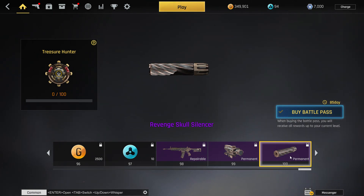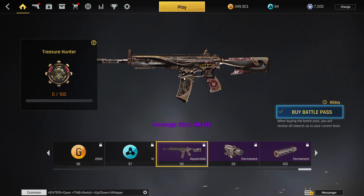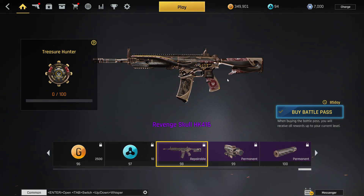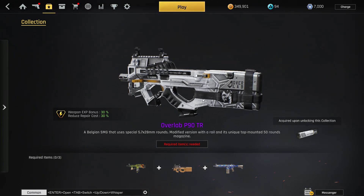It's kind of a cool combo — we might try that out before the battle pass comes out. The skin is super sick and it's a pretty good gun so I like that. Next I'm going to show you guys the collection weapon we're getting this time around — it's the Overlap P90.